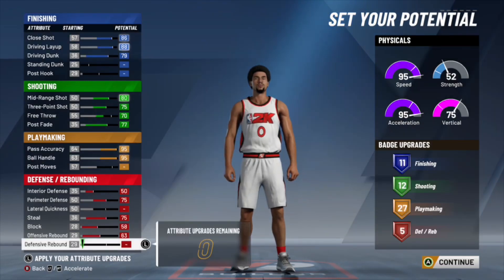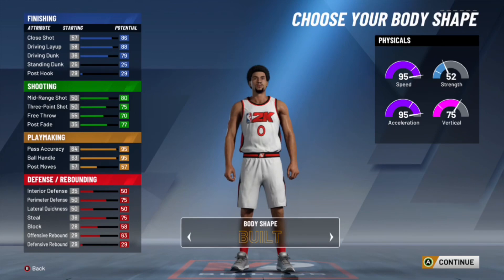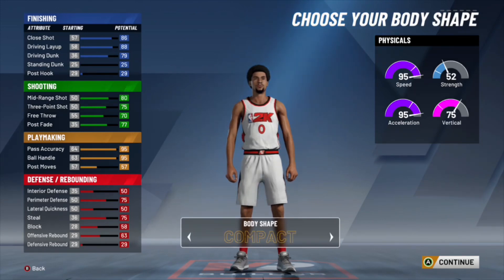Now we're back. Look at that — 11 finishing, 12 shooting, 27 playmaking and 5 defending. A very good all-around Cade Cunningham number one draft pick build possibly for next year. Now let's go into the height and weight. Of course the height's gonna be the max height for the point guard — 6'6".